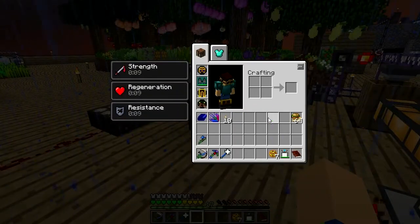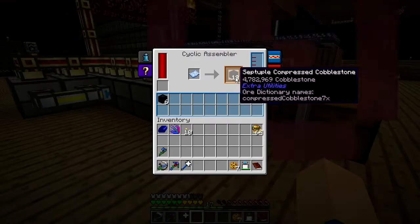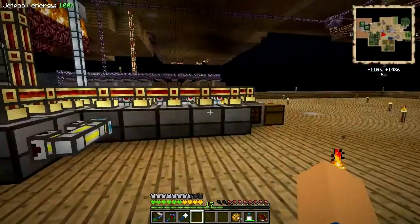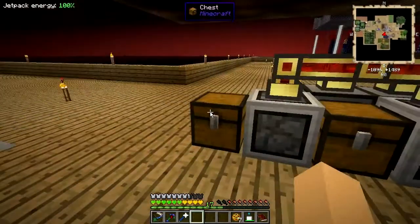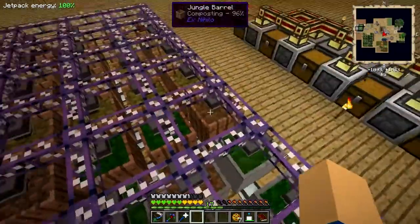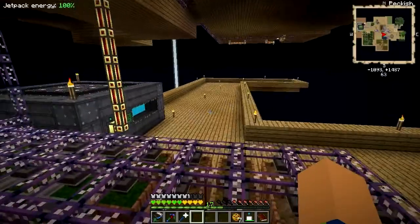I've had my server running for a while now and got one thing done. I changed out for cyclic assemblers because the packages were going slower than my production — it was taking as much time to package it all as it did to make it. I'm still lifting for dirt, unfortunately. I'm only halfway with dirt, which is not good. I've changed some of these to do other things.